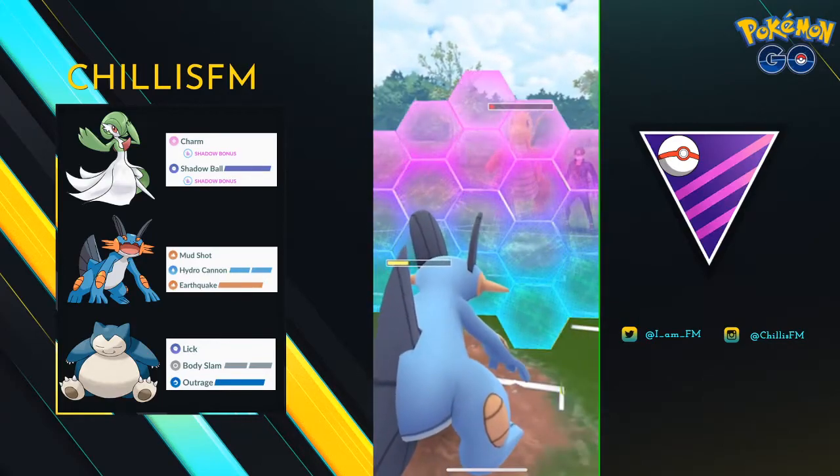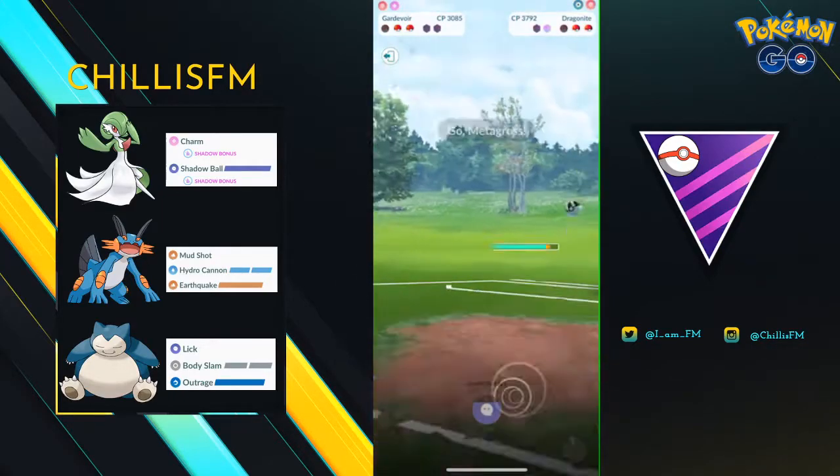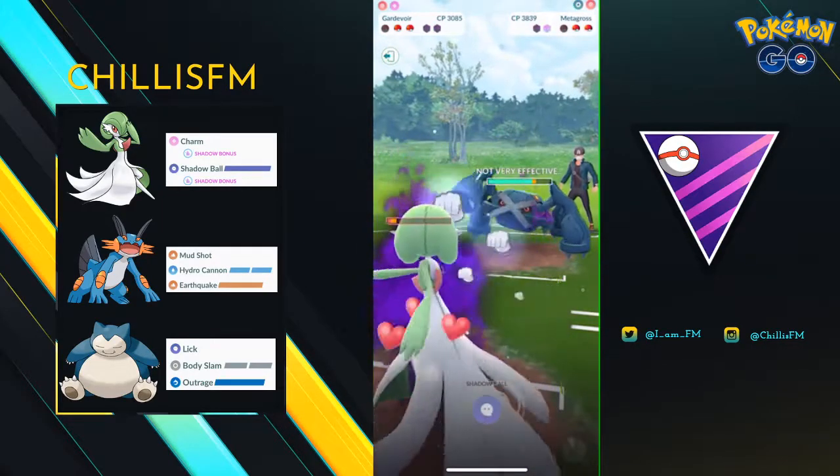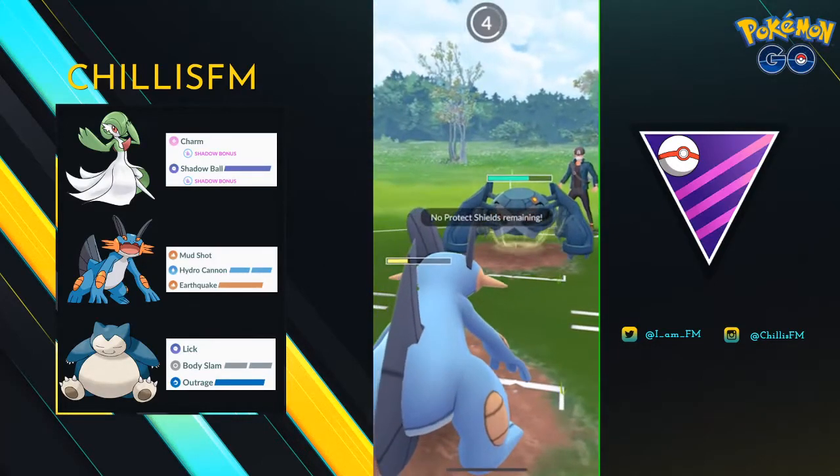They never give me their shield. And even when I do bring in Gardevoir, I'm not able to get to my Shadow Ball. So that's the GG's — based on team comp, I should have won this match, but I held onto my shield. A big mistake, and I'm definitely going to be learning from it.